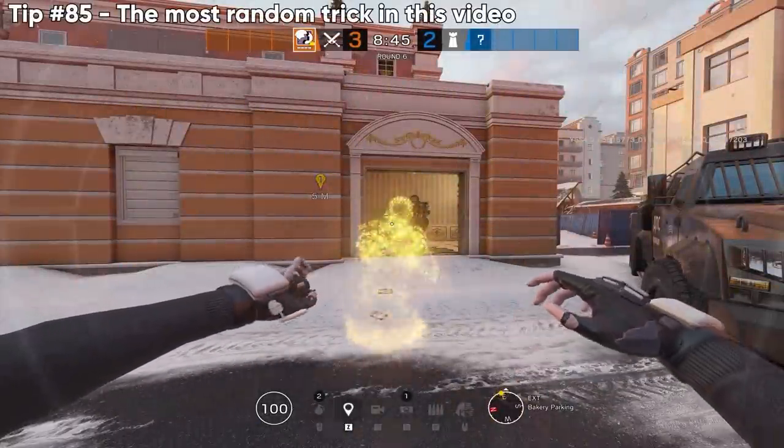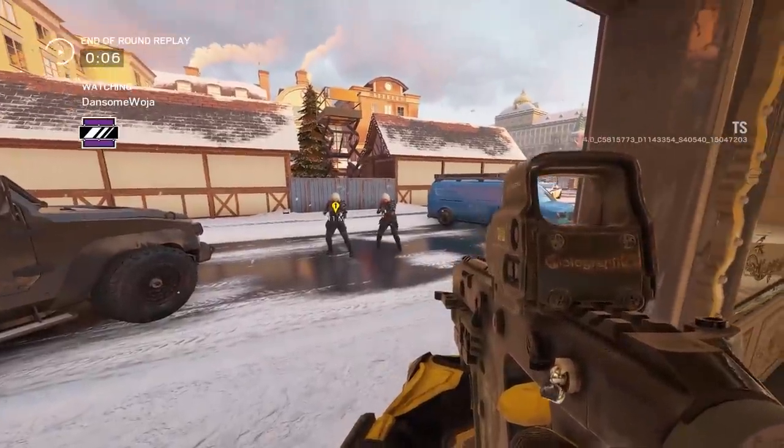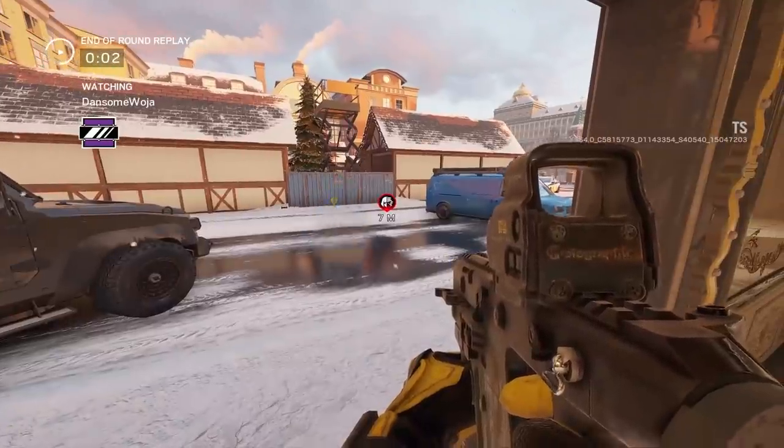Up next, the most random trick in the video — did you know you can ping Yana clones just like a standard gadget? If you're feeling ballsy and don't want to shoot it, you can try to ping it and see if it's real or not.